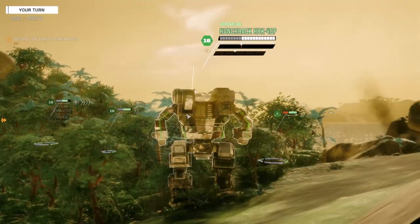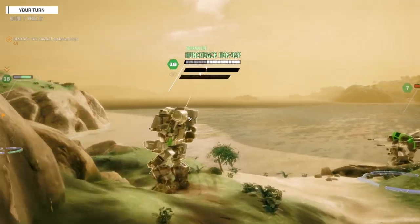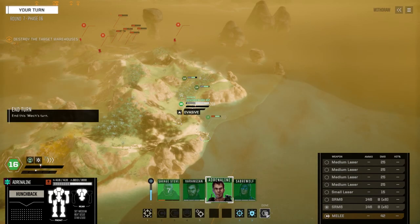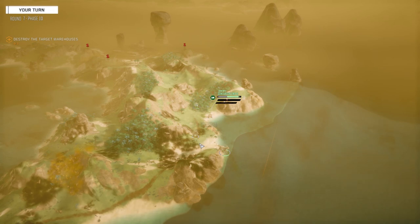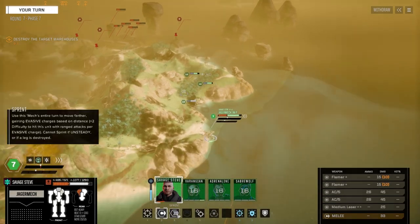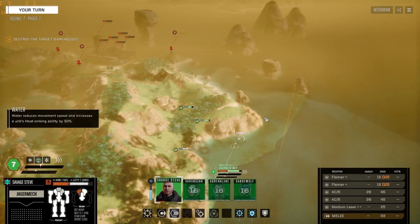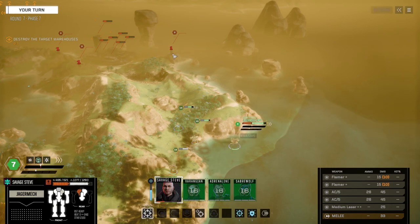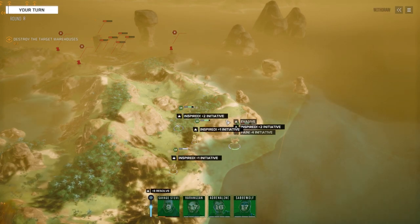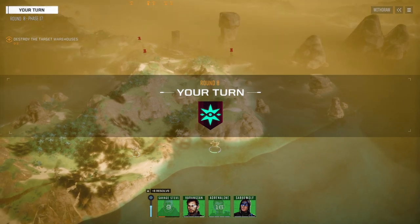Getting around this way. Sensor lock I think lasts for a couple of turns so they'll still be able to shoot us. Got to get in there fast - working Steve around this way so I can shoot this tower once we get line of sight on him.